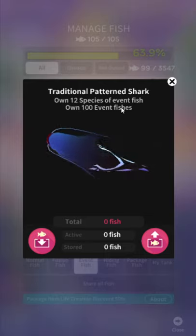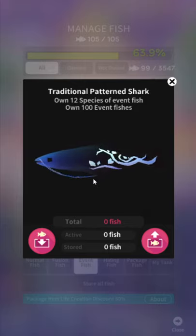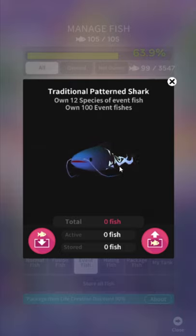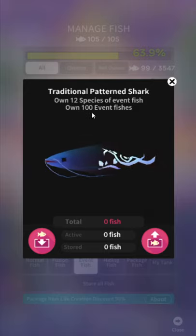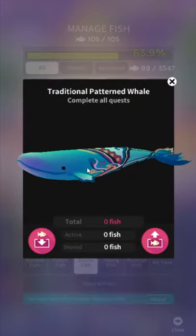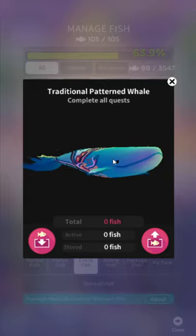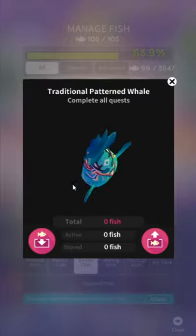Traditional Pattern Shark — he's got tribal tattoos and catfish whiskers. I don't think there are sharks with whiskers, but I'll allow it. Own 12 species of event fish, own 100 event fish. Have you noticed they stopped having the big fish be something other than a whale? If you get stuck on this, you need to own 100 event fish AND one of every species before it. A lot of people own every species and think they should unlock it but they don't — you have to own 100 fish too.